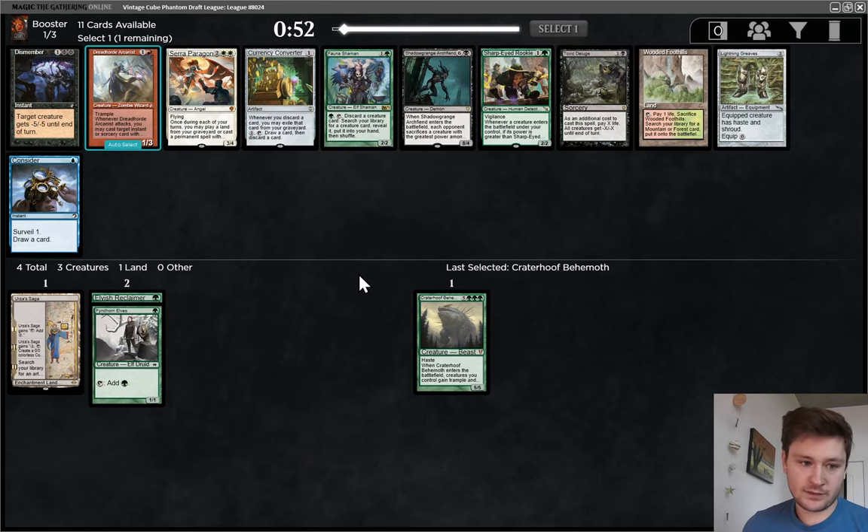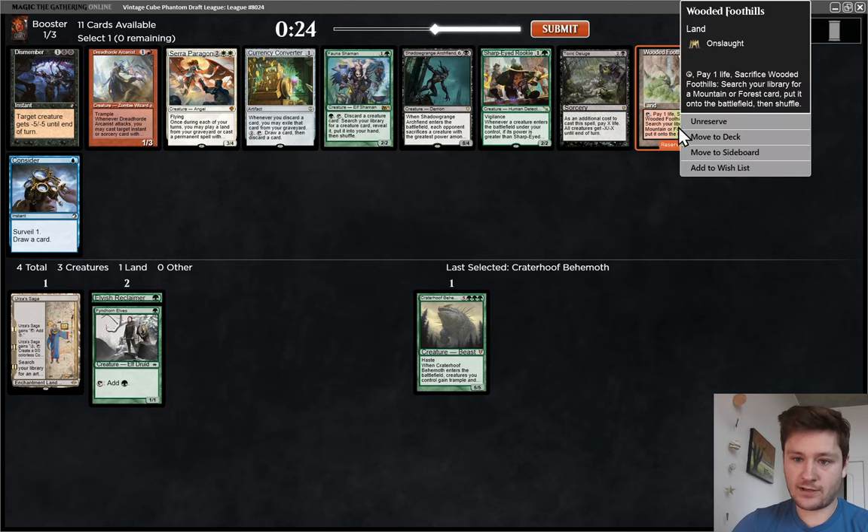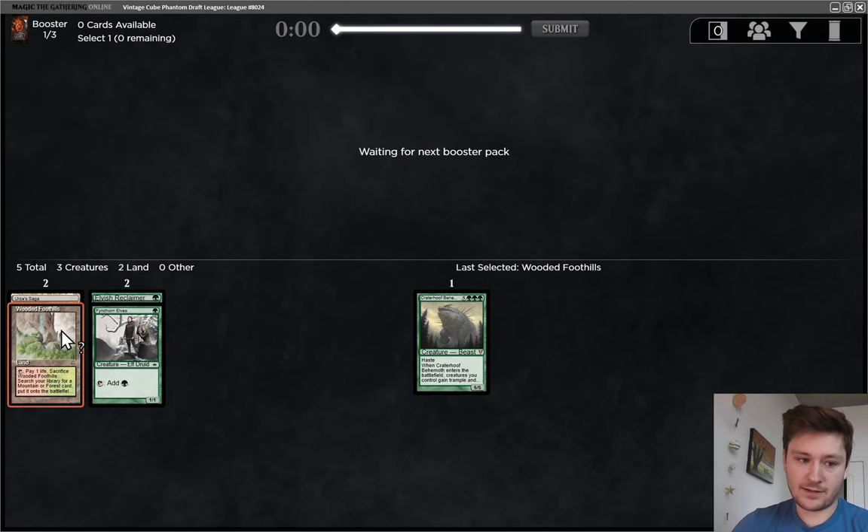There's Wooded Foothills, Dismember, and Currency Converter — all really tempting. Dismember, because this sort of deck is bad against removal. That's a good Saga target that also gives us card selection. I think I'm actually just going to take the Wooded Foothills though. Fetch lands are really important. We're likely to play at least two colors. We also want to probably be playing Crucible of Worlds-type cards with Urza's Saga. I'm going to take the fetch land here — kind of the perfect fetch land. Red-green is the color combination I'm most likely to want.